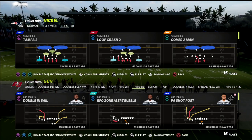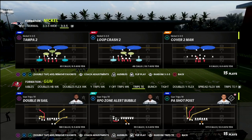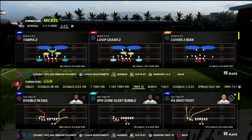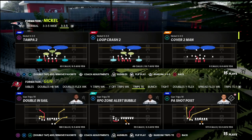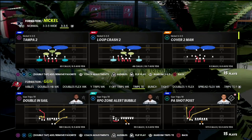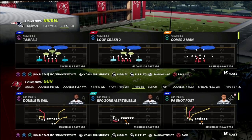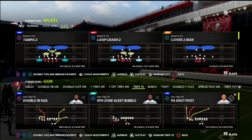EA Sports just did us a huge favor in Madden — they gave us zone drops. I'm really thankful because it has been a long time since we've been able to actually lab and practice mode fully. A lot of our testing had to be done in-game or in a play-now match. I'm really excited to share some findings about how you can beat 30-yard cloud flats out of trips tight end.